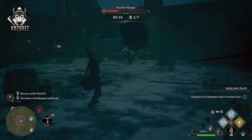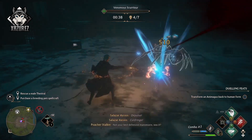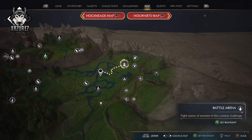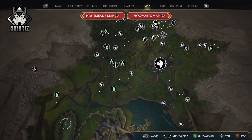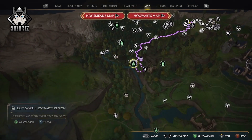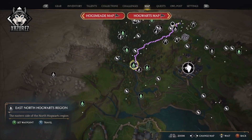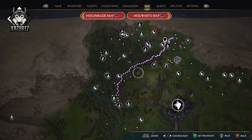If you pre-ordered the Hogwarts Legacy Deluxe Edition, on the map there's another area — the Dark Arts battle arena — and that one you don't have to do any prerequisites. You can just go straight in there and try all the curses out.